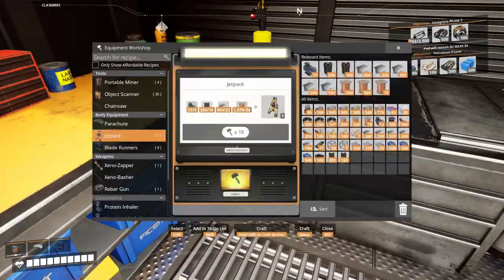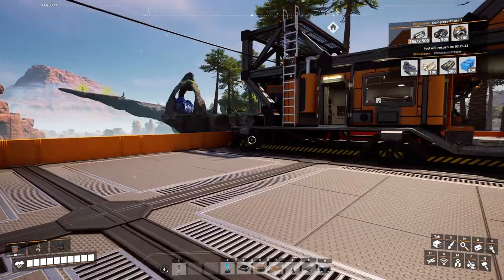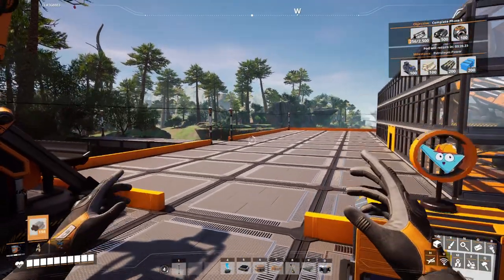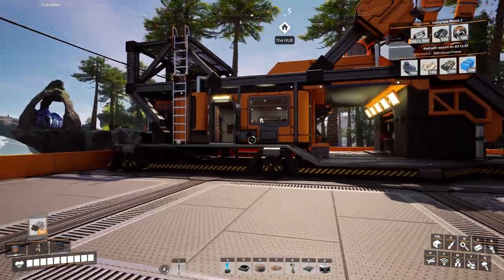I can make a jetpack right now, so let's craft one. There we are — we have a jetpack! I'll replace my parachute with that. It's useful to keep the parachute around though, because if you're really high up and your jetpack runs out, if you're fast enough you can switch to the parachute and survive. Solid biofuel is not very useful for jetpacks, but it's what we've got.